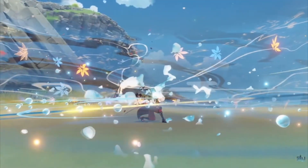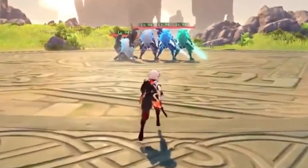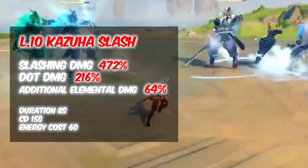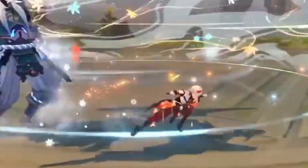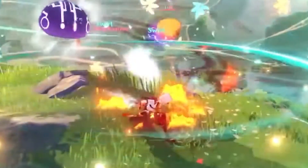Kazuha's Q skill called Mano no Ito is the ultimate technique — a single slash that deals AOE anemo damage. The blade's passage leaves behind a field that deals AOE anemo damage at set intervals to opponents within it. If this Q skill comes into contact with Hydro, Pyro, Cryo, or Electro, it will deal additional elemental damage of that type. At level 10, Kazuha does 472% anemo slashing damage, creates an anemo field doing continuous DoT at 216%, and while infused with an element, deals additional elemental damage at 64.8%. Duration is 8 seconds. This skill is kind of like Venti's Q but does way more damage.